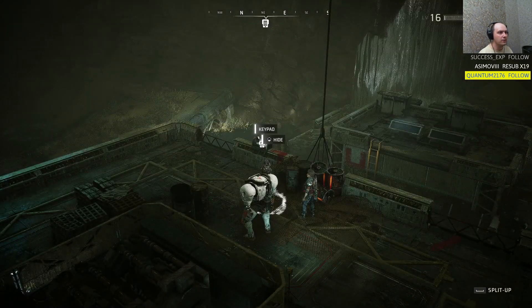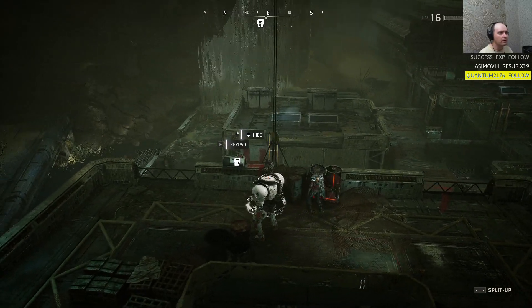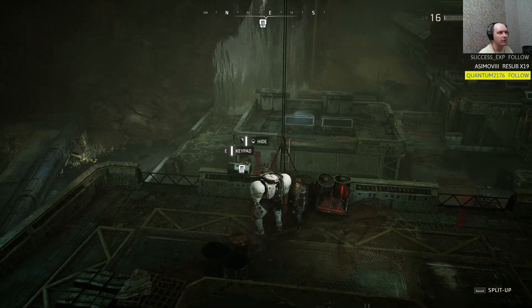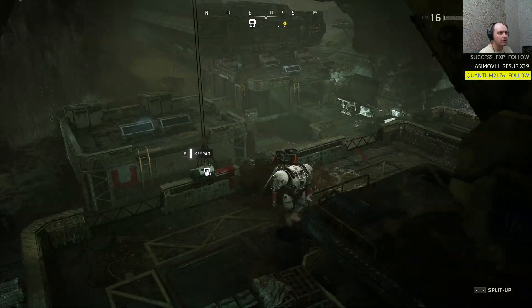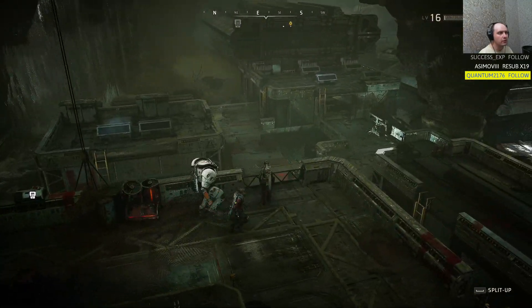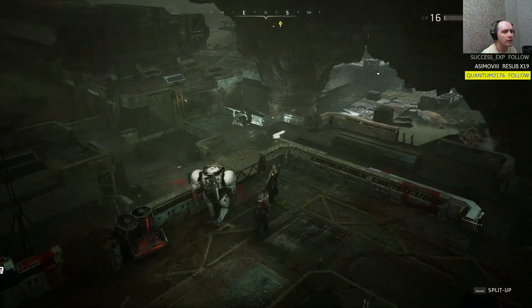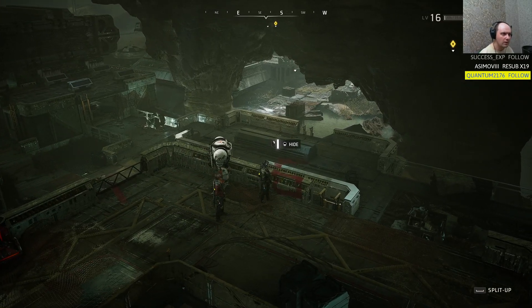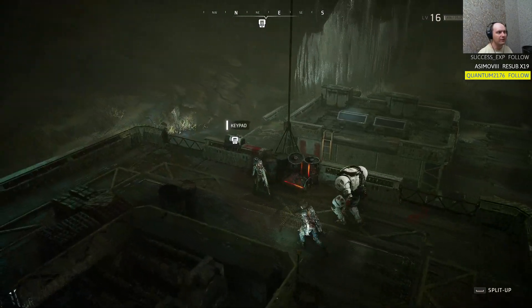So if you're on the rooftop near the key part, you can connect this red symbol. Each symbol looks like a different number — this one looks like a four, this one looks like a seven, and this one if you connect it looks like a six. So the code is four, seven, six.